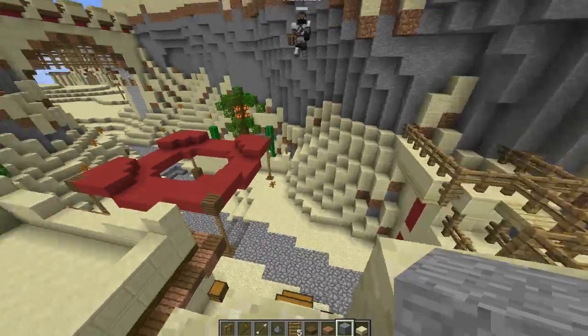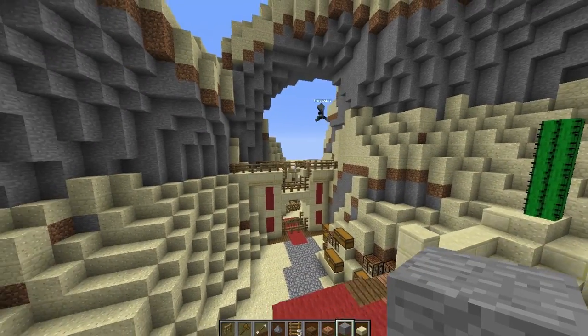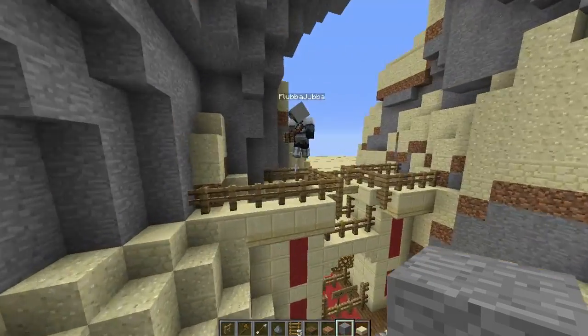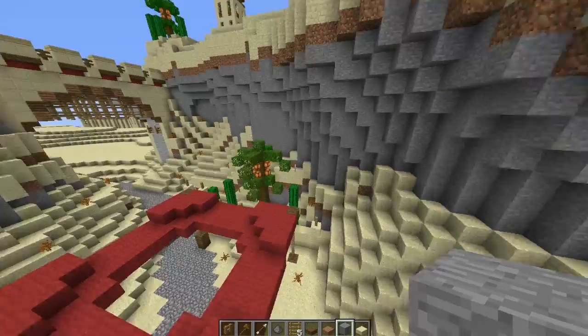You can't get out. Like I said, you can't get out — it looks like you can, but you can't. You can get onto this bit here, but you can't get out. So yeah, that's Shanty Pass.